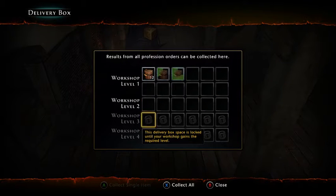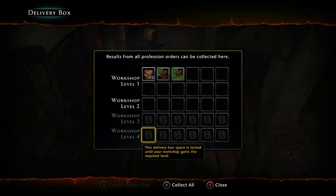Honestly, for the workshop upgrade to level three and four, it's going to be easiest if you have your alchemy upgraded as high as possible, because they'll request specific materials. We'll go over that in more detail later, but that's just a hint for you.